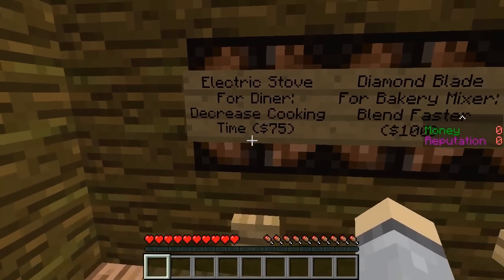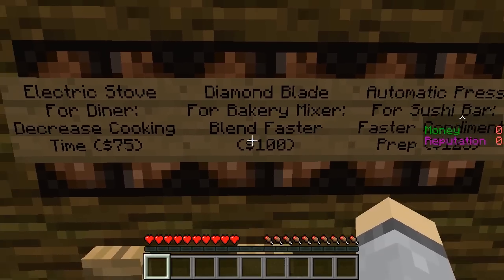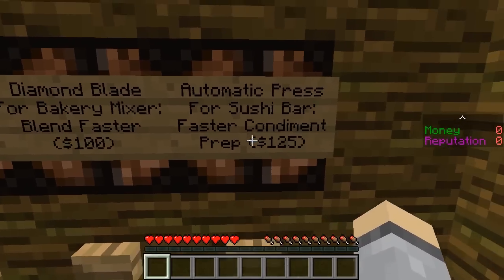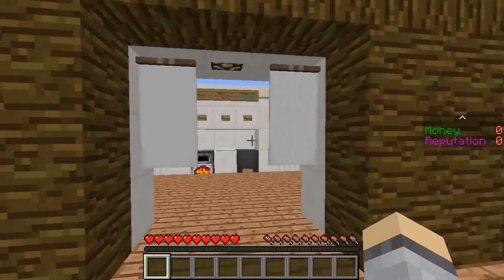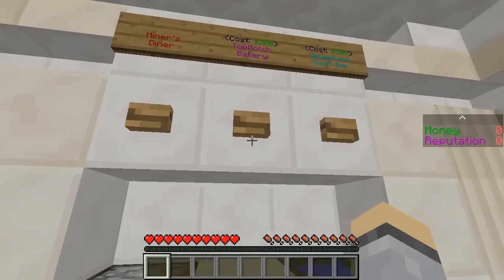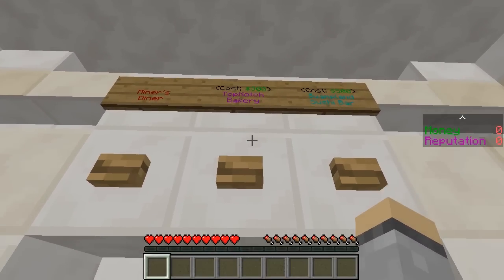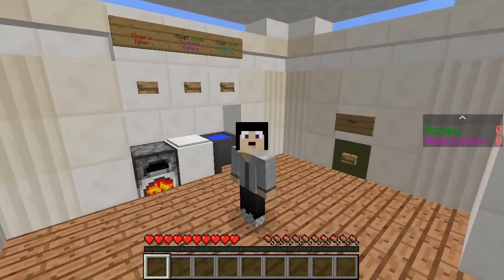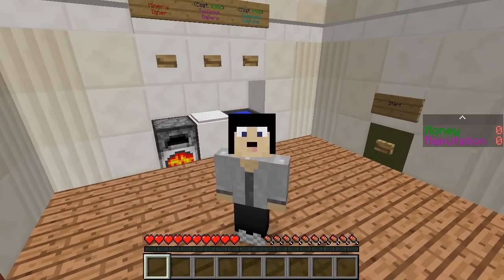Electric stove for diner - decreases cooking time. Oh my god, yes please, let me have that. Diamond blade for bakery mixer - blend faster. All right, so these sound ideal. I need to get a reputation of 200 and own all three restaurants. It looks like I own Miner's Diner and I need to buy Top Notch. Jeff, laughing track, go! The map made it funny. Start the game.